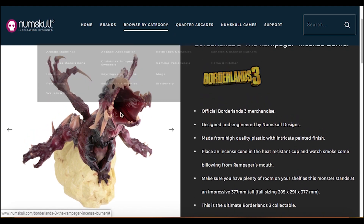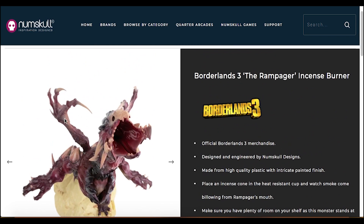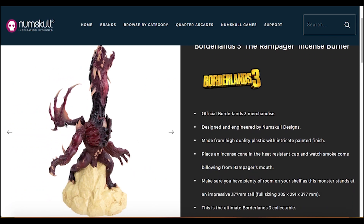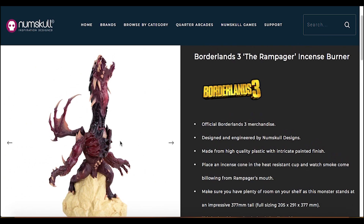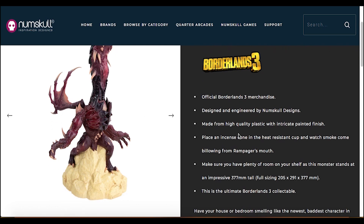It looks pretty cool — it looks almost like a skeletal version of the Warrior in a way, but it looks completely different to the things we've seen before. I kind of like it. It's got these weird skeletal spiky wings which look really cool. I'm pretty certain that this is going to be one of the vault monsters in Borderlands 3.